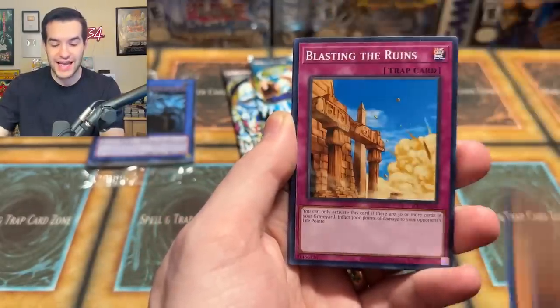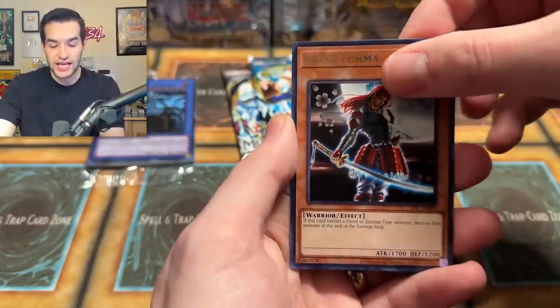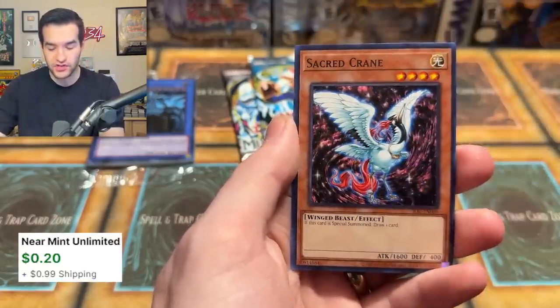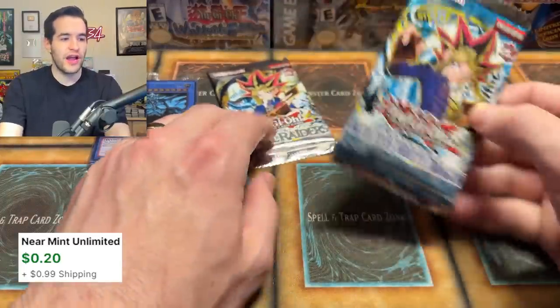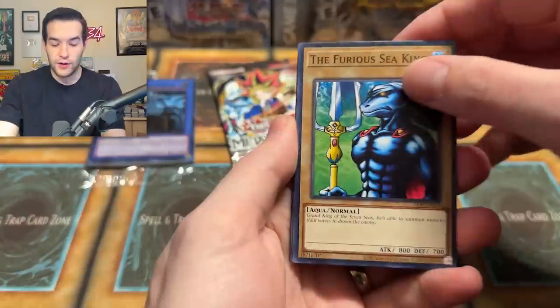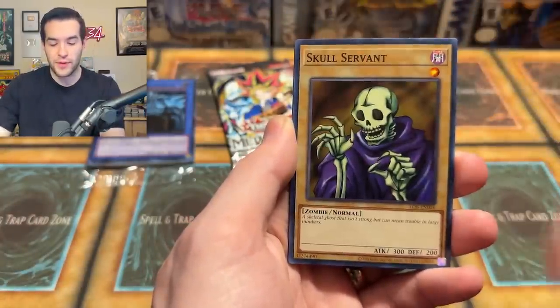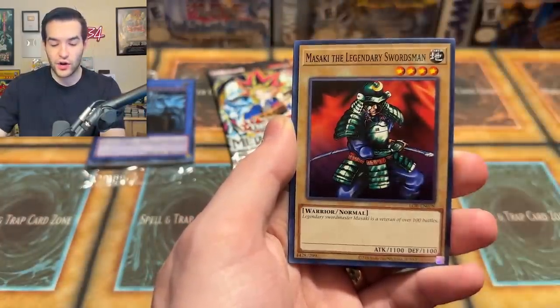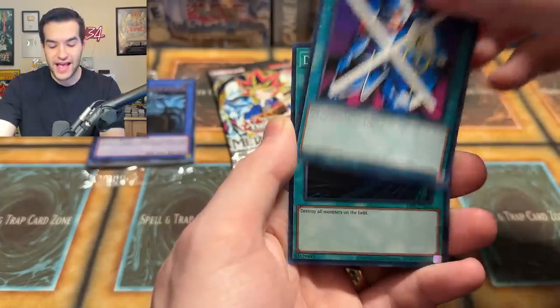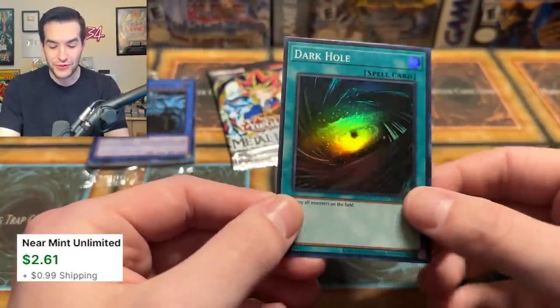Self-Destruct Button, Energy Drain, Chaos Necromancer, Blast in the Ruins, Gigantes, Zero Gravity, A Hero Emerges, Getsu Fuma, and a Sacred Crane. That's Ancient Brain. Legend of Blue Eyes — will it be the Blue Eyes? Legendary Sword, Green Phantom King, Remove Trap, Skull Servant, Laser Cannon Armor, Masaki, Stop Defense, and a Dark Hole. Super Rare — that's a classic super right there.